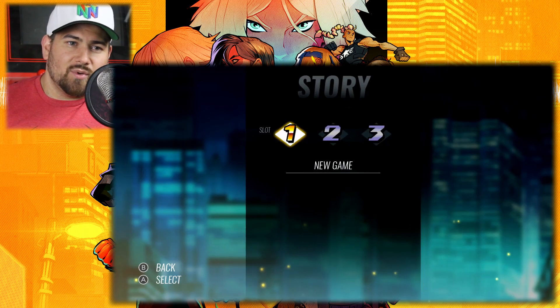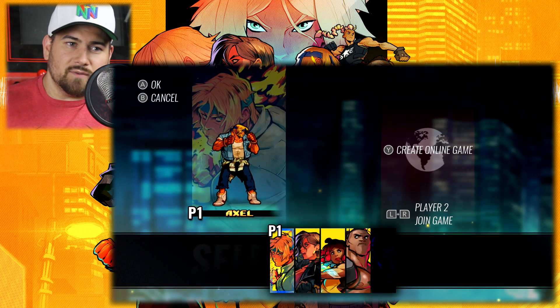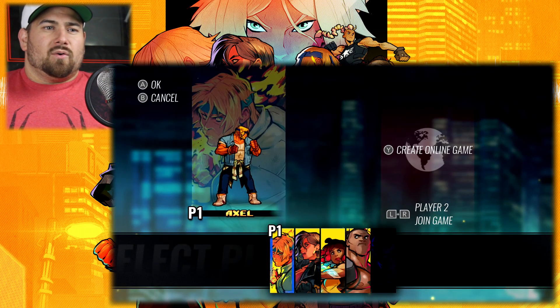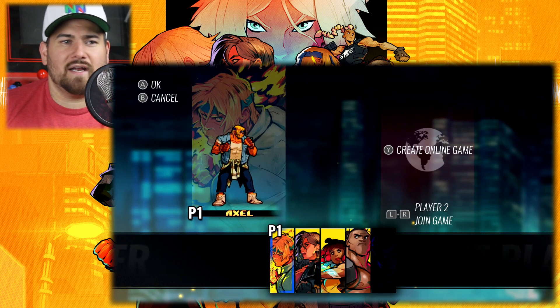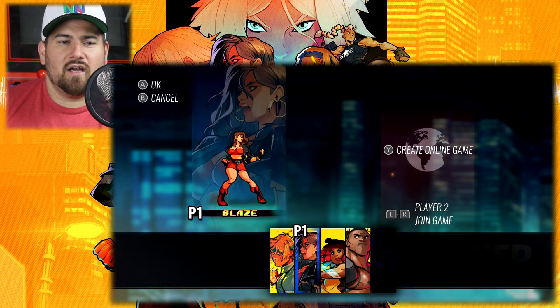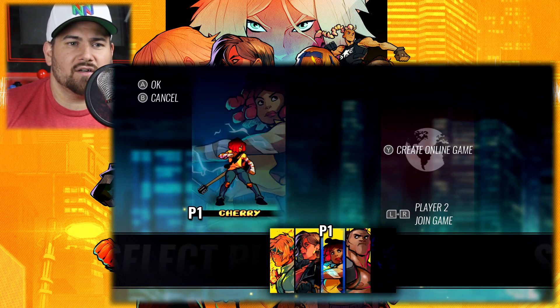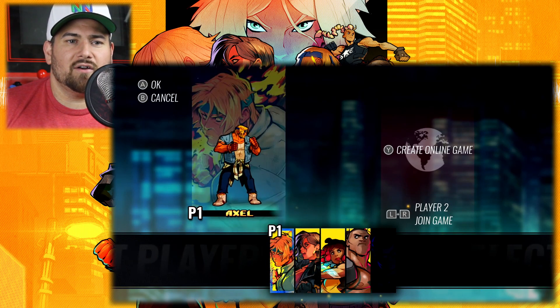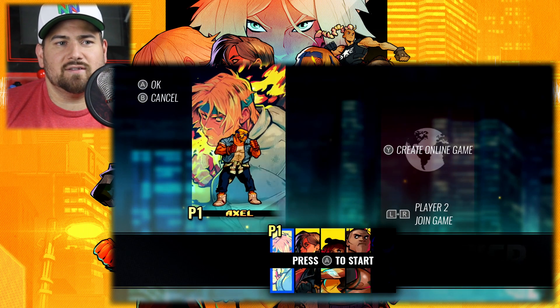We've got some save games - slot 1, 2, 3. We're obviously going to use slot 1, and let's put it on normal to feel what the game is like. We are now in the character select area. We have Axel - the animation is very nice. You got Blaze, and then you got Cherry Hunter and Floyd, the new characters. And there's a blanked out area which will be filled with Adam Hunter once you unlock him. So let's start with Axel and see how he feels.